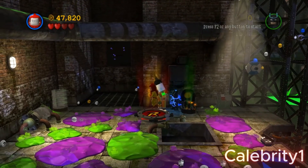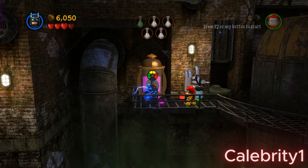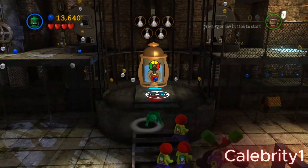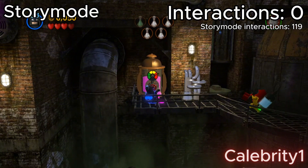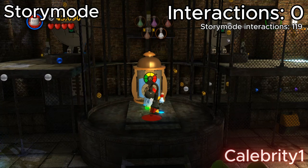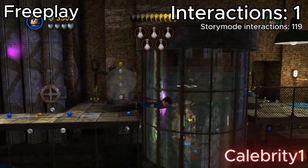I just faced the longest level in the game with 119 interactions on story mode, and I managed to do so much less on free play. You probably think I gotta collect all these chemicals before I move to the next area — but no. I only have to do one of them, and that is the last one.